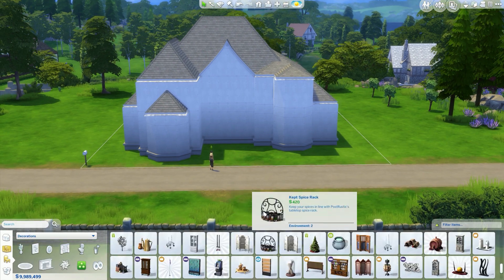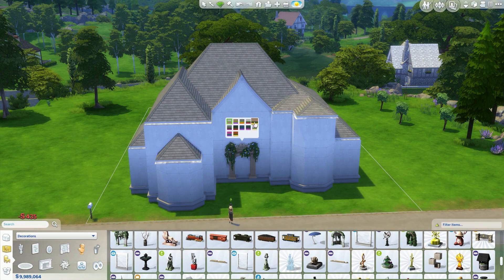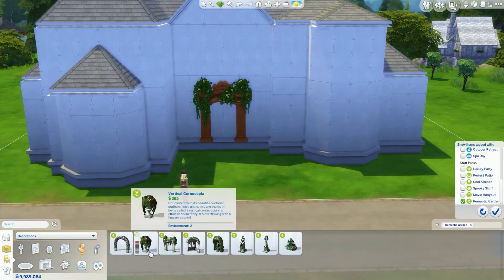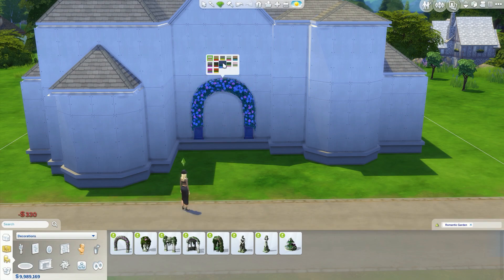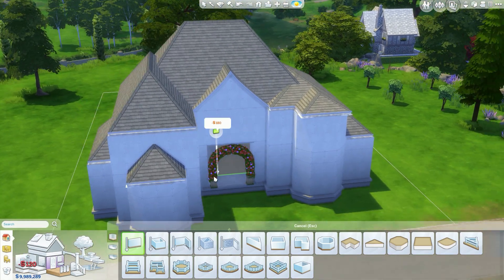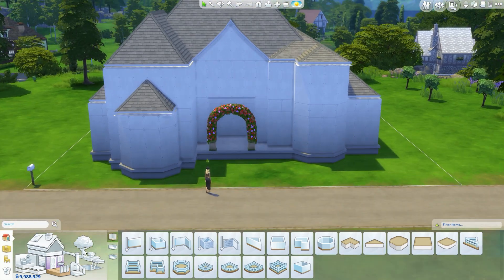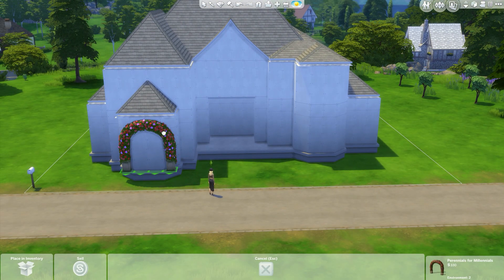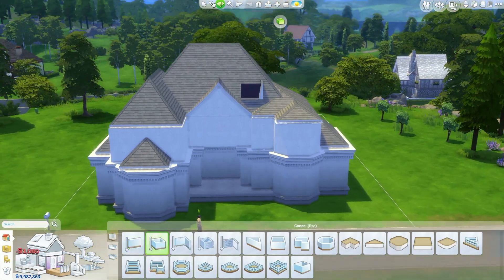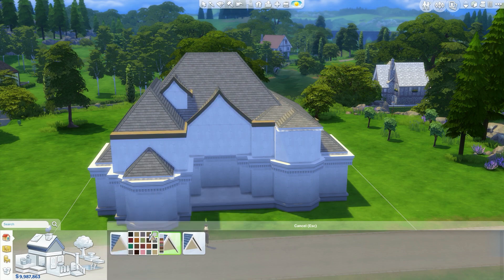I did ask my fiancé if he liked it and he said yes — and he does like pink. This was the point when I was designing the entrance. I was thinking about putting one of the beautiful archways over the door, but I thought it looked a little bit like a mustache, so I left it out and put one around the back instead, where it went really well.